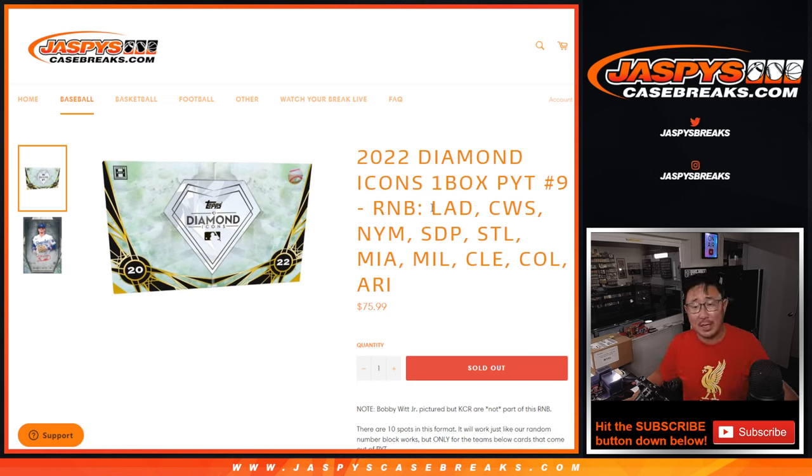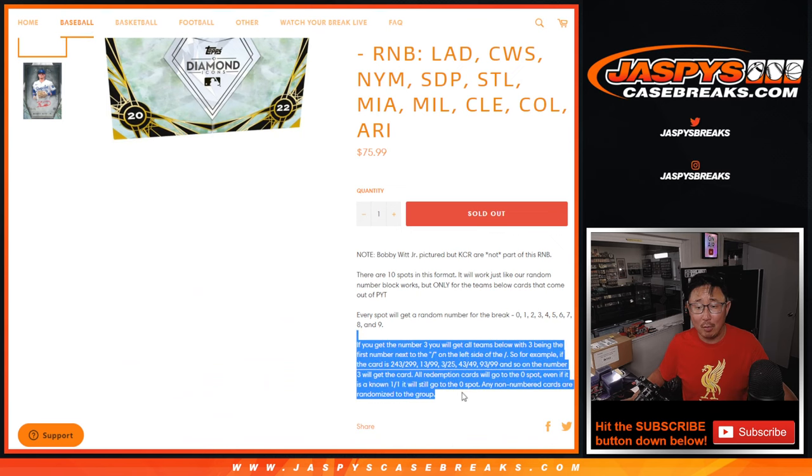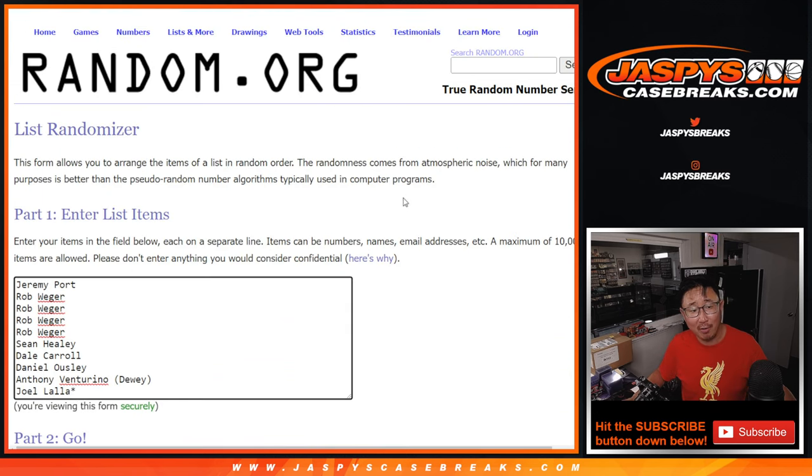Hi everyone, Joe for Jaspey's CaseBreaks.com coming at you with a Diamond Icons random number block randomizer featuring these teams right here. That's how it works — I think most of you here are familiar with it.